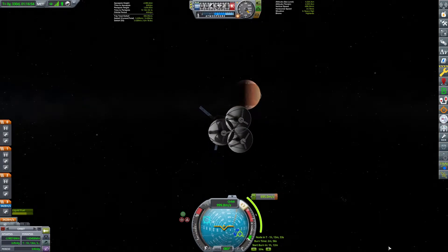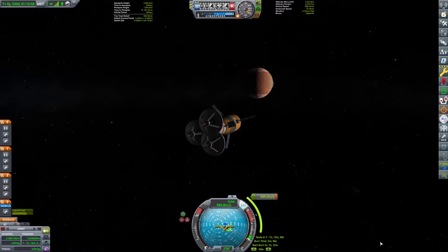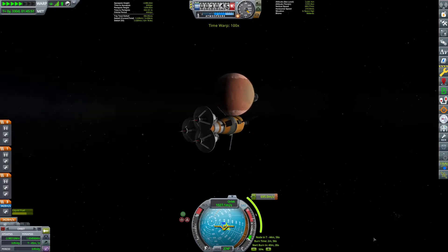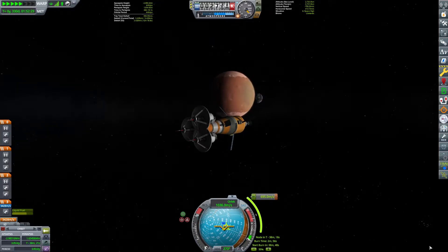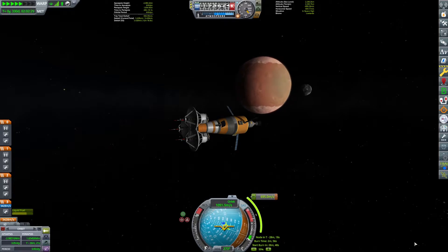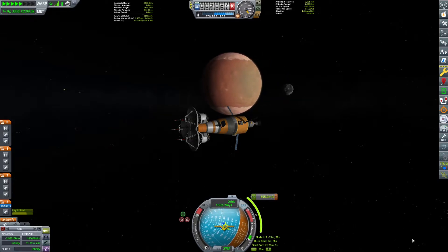And here is Duna. The Kerbals, of course, have only seen the planet through their telescopes thus far, though they've gone to Minmus and the moon. They have not ventured outside of Kerbin's sphere of influence yet. So you can imagine they are all huddled around the control center on Kerbin right now, looking at the new images coming through in this rocket. They're keen to see their new home, and the scientists must gather as much information as they can, as quickly as they can, to begin planning their next mission.